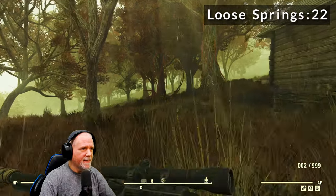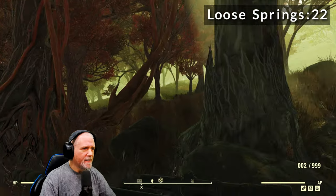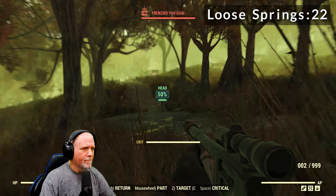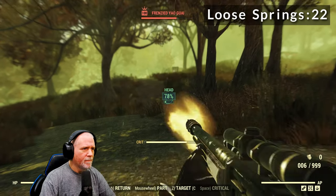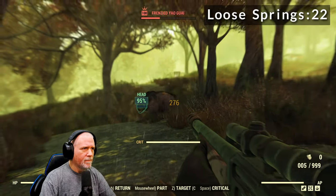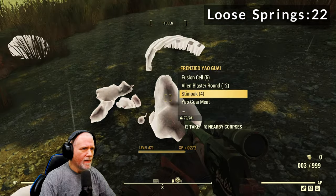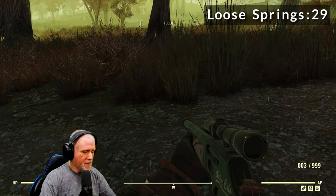If we just head this way around the building, you can see him off there in the distance. This guy gave us seven loose springs, so that's good.